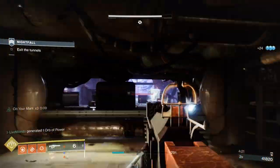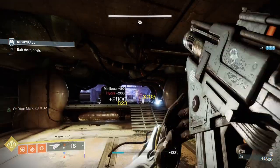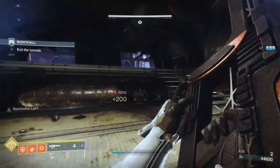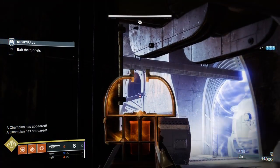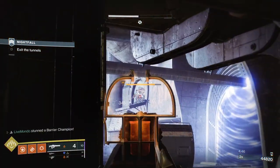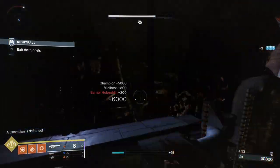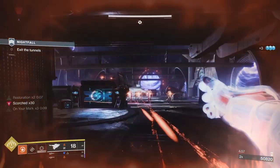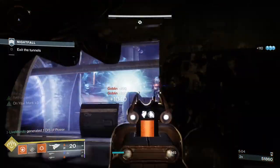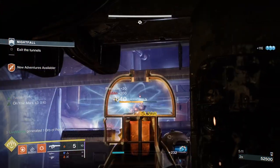Once you get here, to take out this hydra — don't go up the stairs, it brings all the enemies in. Just stand on this box; the hydra will not shoot at you from up here and you can take it down at will. When you go up here I always focus on one champion first, try and get a couple of hits. My pulse rifle has Adaptive Munitions which is great — that champion's down.